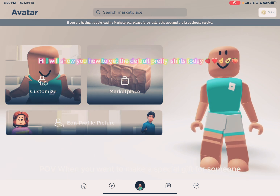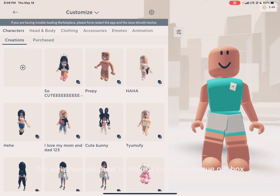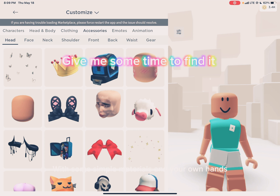Hi, I will show you how to get the default pretty shirts. Today, here we go. Go to Bordies — give me some time to find it.